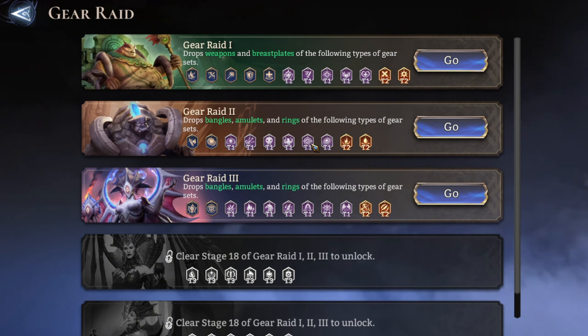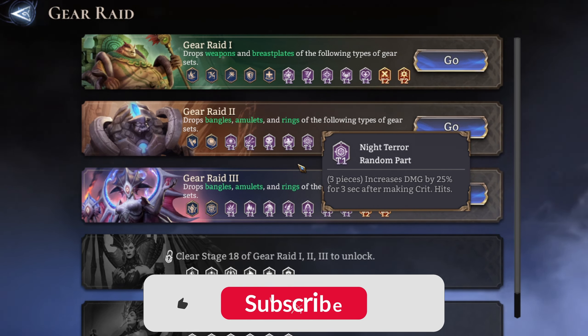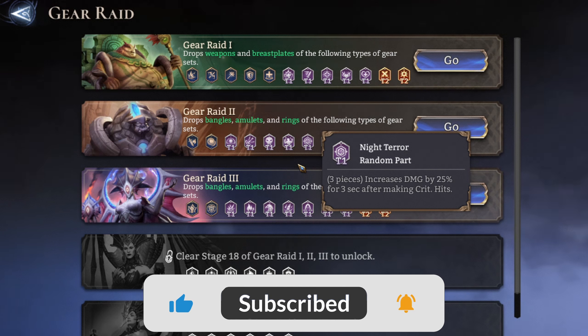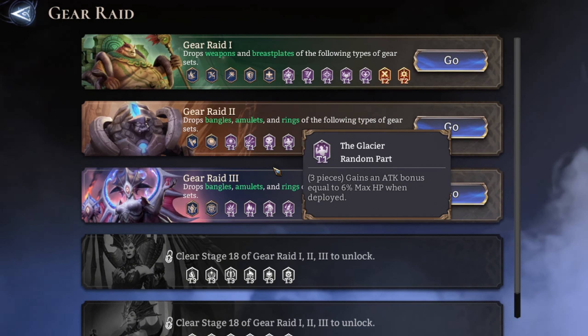The next one is Knight Terror. This one increases damage by 25% for three seconds after making a crit hit. It's not the most special, but it's a great addition especially if you're focusing on increasing the crit of one of your heroes.